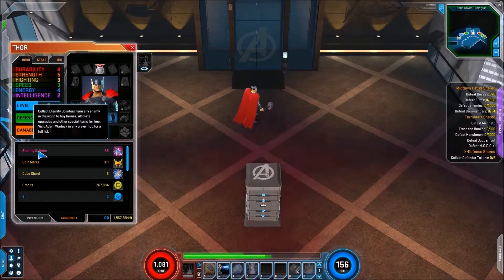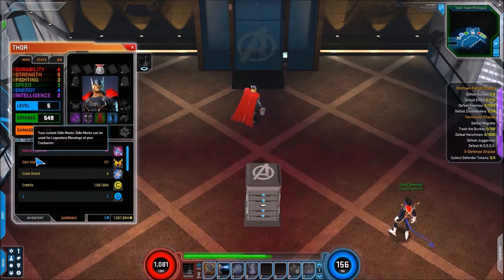First thing I'm going to talk about is Eternity Splinters right here. They randomly drop from enemies, and it's how you actually collect and build up your characters and costumes for free. It is a free-to-play game, but there are things that cost money if you want to play specific characters.